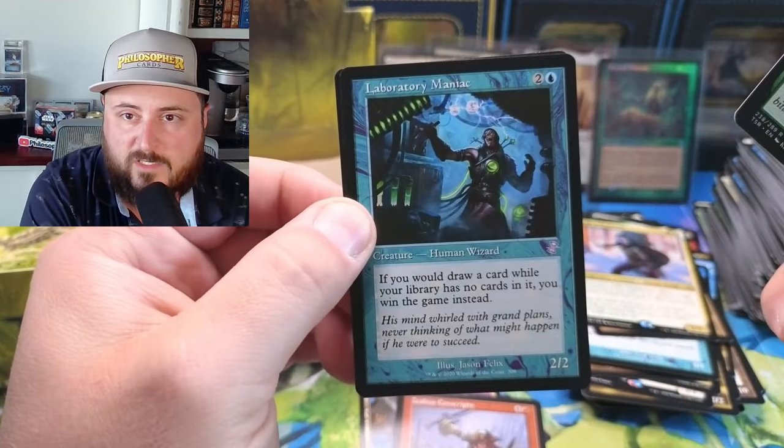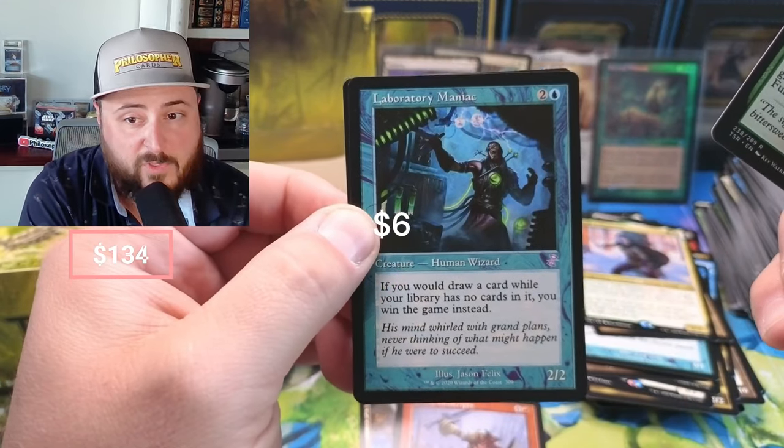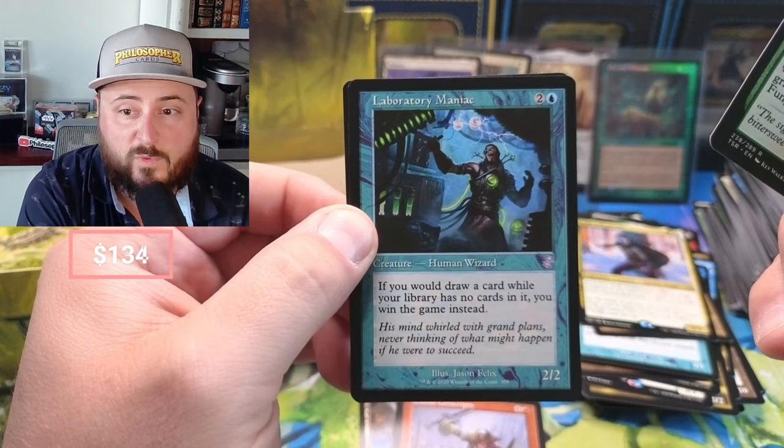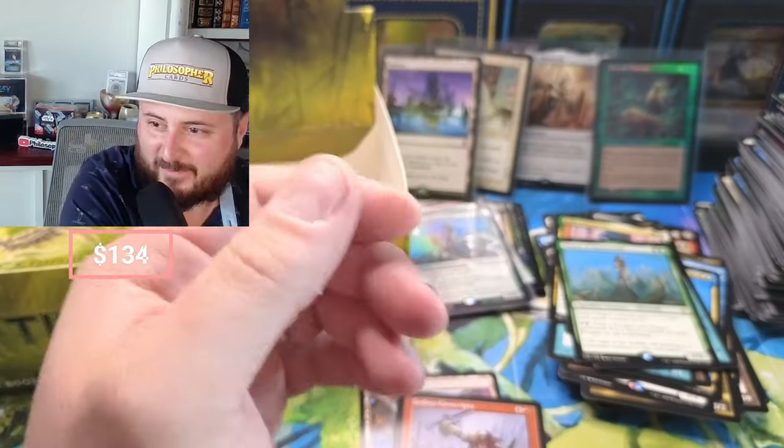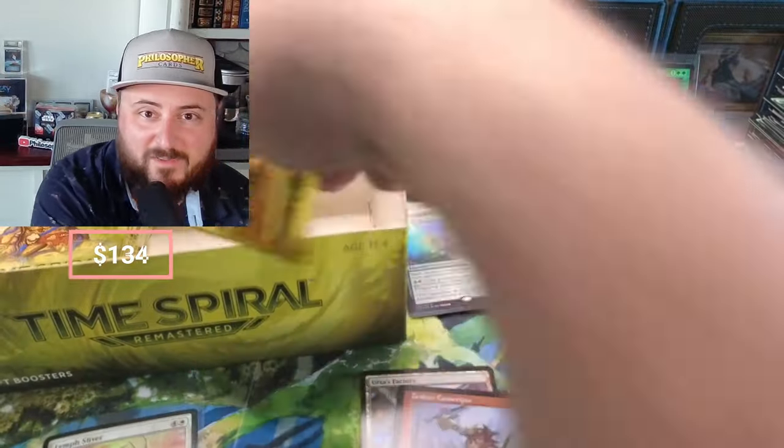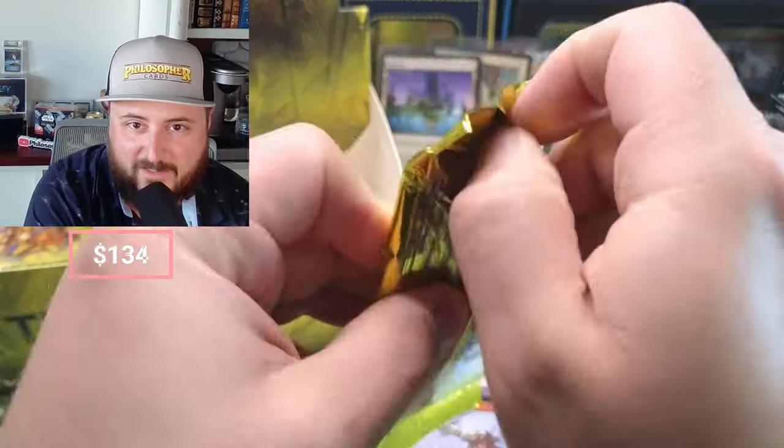Little Sliver, Edge of Autumn, Infiltrator, Dreamer Watcher, Skidder — there he is again — Gaea's Hollow. Evenwood. And we got Laboratory Maniac — 'if you would draw a card while your library has no cards in it, you win the game instead.' Pretty wild, I wonder what that one's doing in the retro.